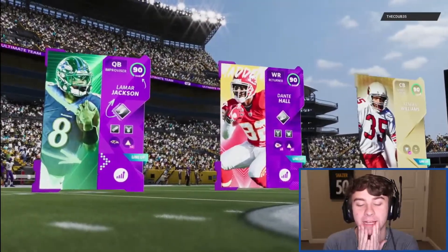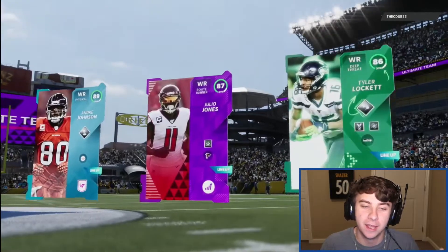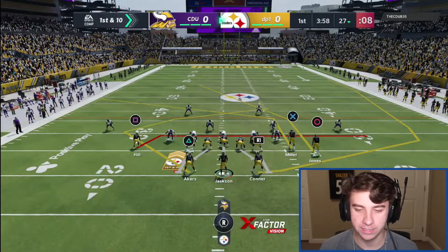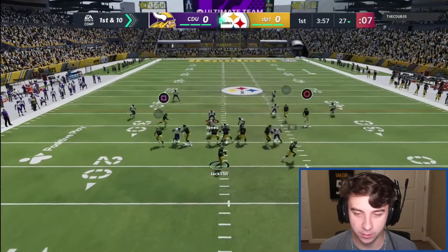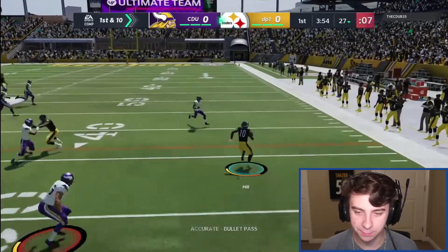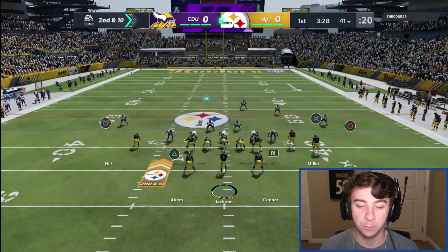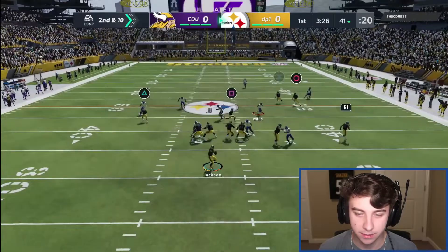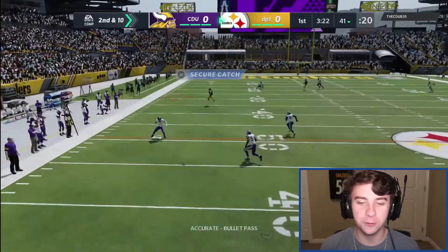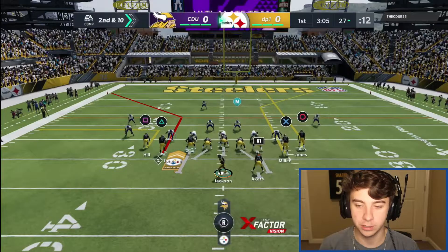Alright, there's our opponent's top three and it is looking pretty clean — he kind of has a god squad, but we got this. I am hoping Julio gets open on one of these routes, because if they get open, someone's getting burned deep. We got Tyreek right here — see if we can pick up some easy yards. If I could roll out to the left, Julio would be wide open, but let's see. We got Heath Miller. I was gonna hit Julio, but that cornerback came up instead of down.